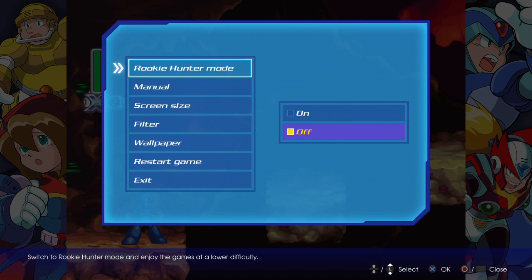Thank you for watching the retro series. That was area 1 of the volcano stage, and the boss is actually Magma Dragoon — I thought it was Magma Dragon, so I apologize for that mistake. We will face off with Magma Dragoon in Area 2, which will be right up on the playlist for Mega Man X4. Go check it out right now.